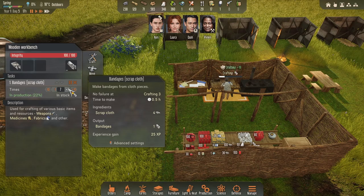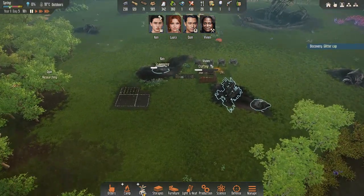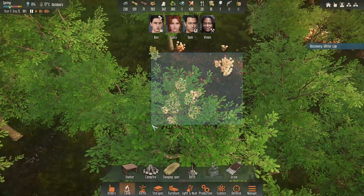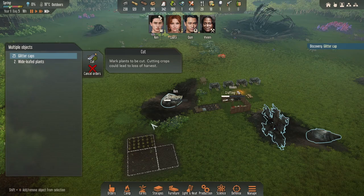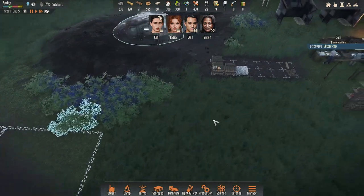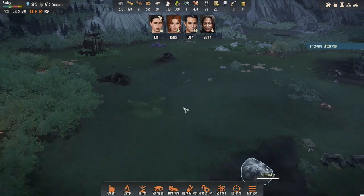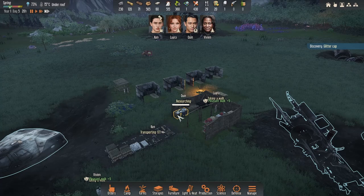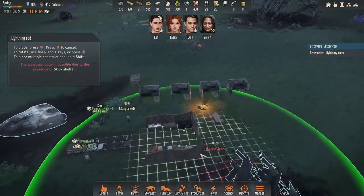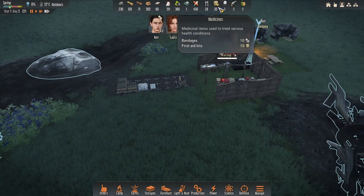I might up that to 20 bandages - beautiful. Glitter cap is done, lovely. So we're now going to grab these - they're indefinite under a roof. We can start getting those ready for pickling, and we'll get a small farm for those as well. That should do nicely. I think we're about to get attacked - what I might do is run them into some of these and hope for the best. Research has begun though, which is perfect. Well done Quinn. We have a lightning rod - we're going to pop one of these down right there to stop anyone dying from that.